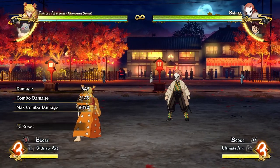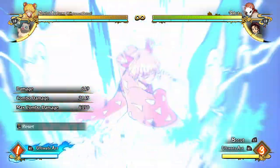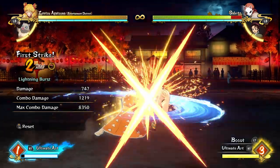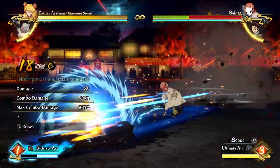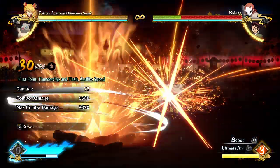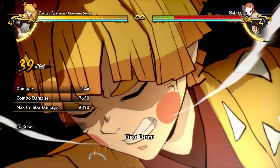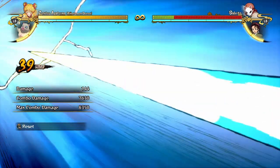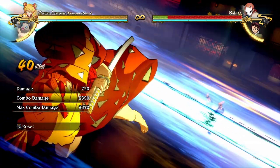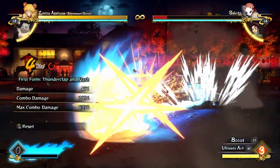And now, time for the most important combo to make sure you have in your arsenal. Not only does this combo deal a crap ton of physical damage, it will also deal an immense amount of mental damage on your opponent. The amount of disrespect exuding from this combo is astronomical.